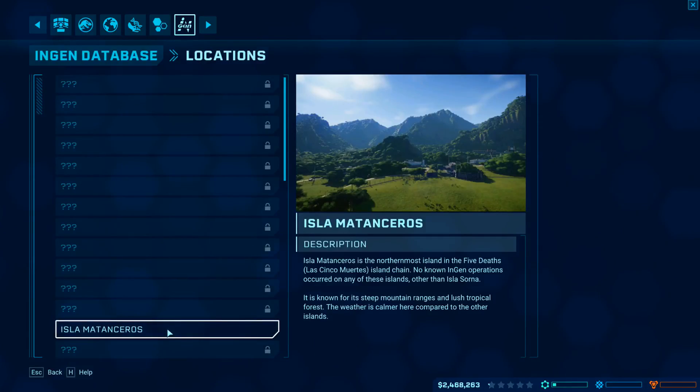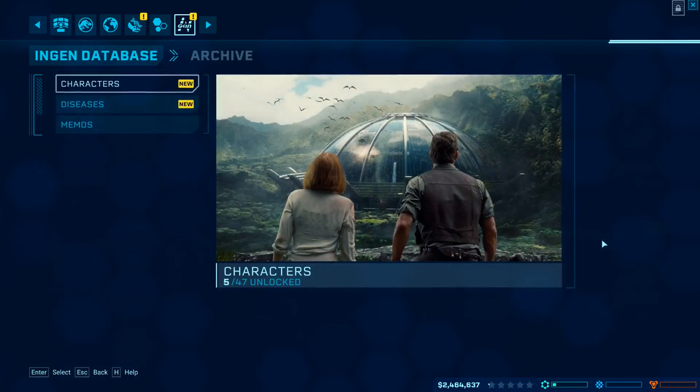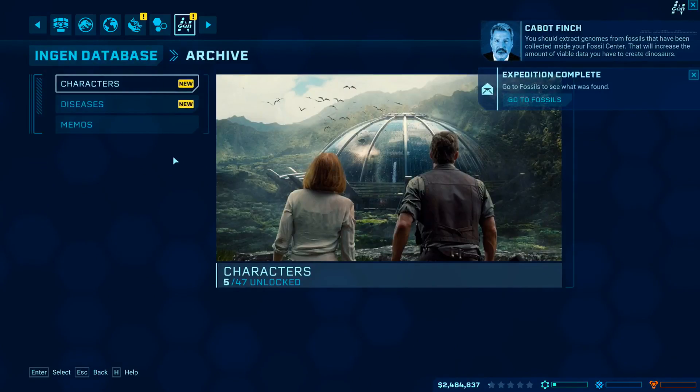This is where we're at — Isla Matanceros. The most northernmost island in the five deaths island chain. No known InGen operations occurred on any of these islands other than Isla Sorna. It is known for its deep mountain ranges and lush tropical forests. Weather is calmer here compared to other islands — it's an easier area to start off. You should extract genomes from fossils that have been collected inside your fossil center to increase the amount of viable data.